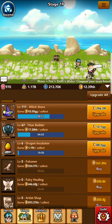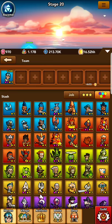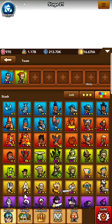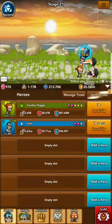I highly recommend using the Voodoo Dagger — that is this guy right here. Voodoo Dagger. So we're going to click Join, then we're going to pop on over here and give him 200 prism levels.